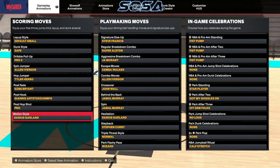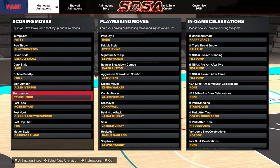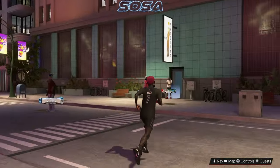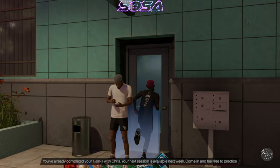The hesitation is Darius Garland — it's the fastest one in my opinion. The step back is Steph Curry. The motion style is Darius Garland, the fastest one. The key thing though is the hop jumper — make it Tyler Hero. This is what you're gonna need to get this extra speed. We're gonna go straight into the shooting facility so I can demonstrate.